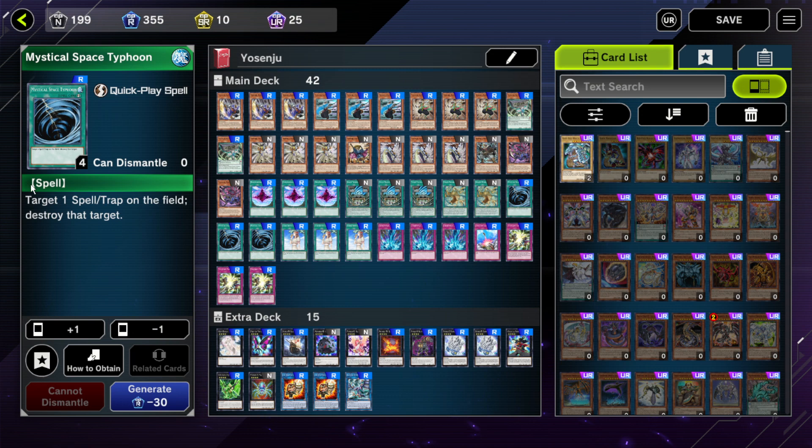We've got triple MST. As I always say, this is a budget deck, so MST is just a fine spell/trap removal option. If you've got better removal, such as Cosmic Cyclone or Lightning Storm, I would run that instead — especially Lightning Storm in this deck, because you will remove all your face-up cards from the field, except maybe a Training Grounds or something. But for a budget deck profile, I always put in MST.